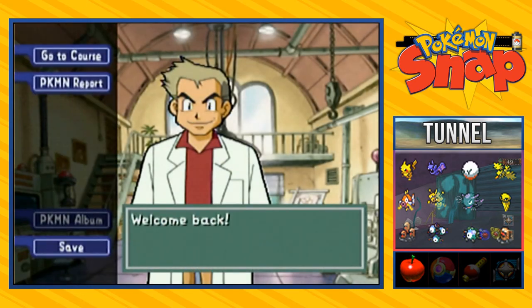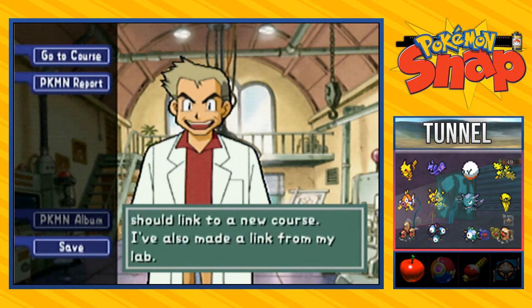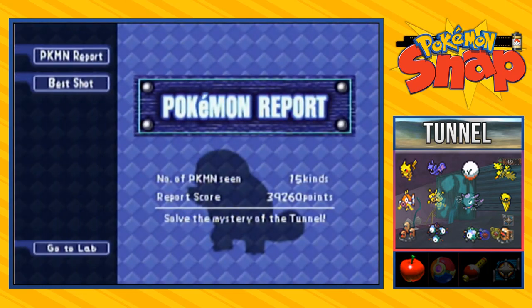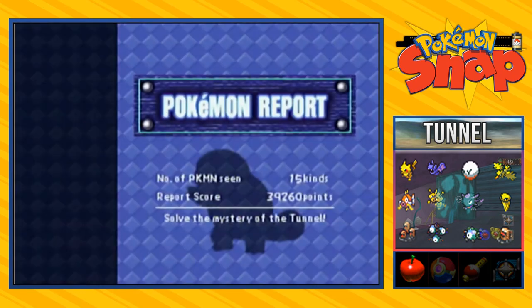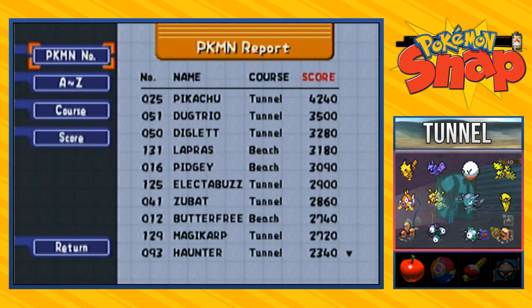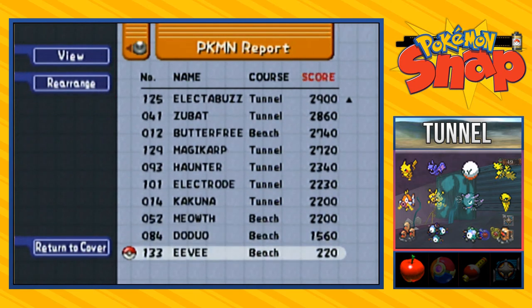Because of that event we just did — Professor Oak says: 'Draven, let's return to the lab. You found a split in a path — according to my research that split should link to a new course. I've also made a link from my lab — you should go right away.' We'll do that in the next episode. Let's look at our Pokémon picture album — our best shot is Pikachu on a ball at 4240. We need to fix that Eevee picture. Some of our best shots are in the tunnel but we're going lower and lower — Eevee is our worst shot and that's going to have to change.